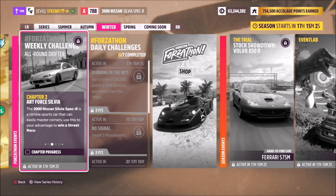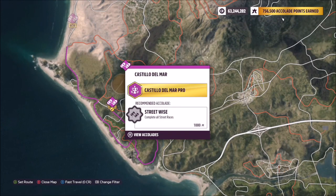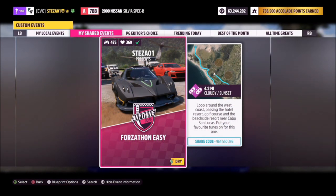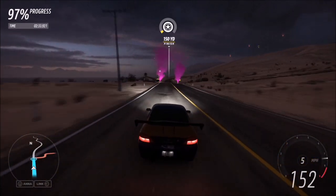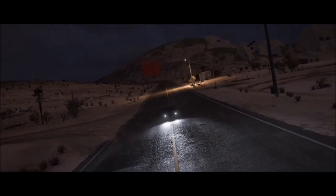The first challenge just wants you to win a street race. I recommend heading over to the Castillo del Mar street race, located in the bottom portion of the map. I've created a race for you to use called Forzathon Easy, share code 964550395 — it's a simple street race with no AI drivers, so you'll win every time. It should only take about two and a half minutes with this tune, so a really quick and easy first challenge.